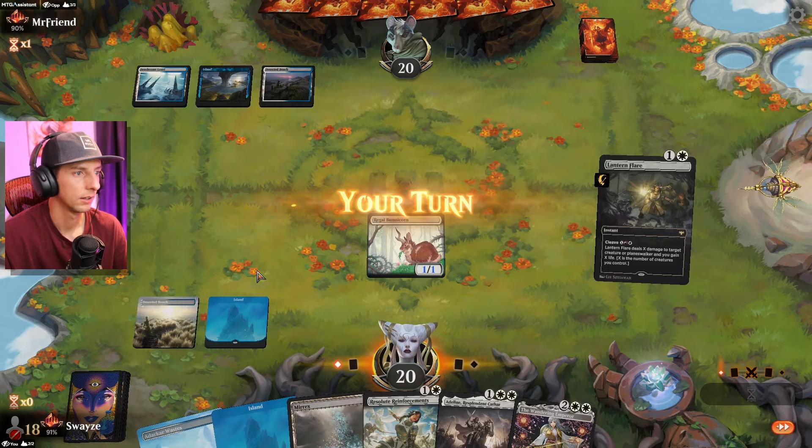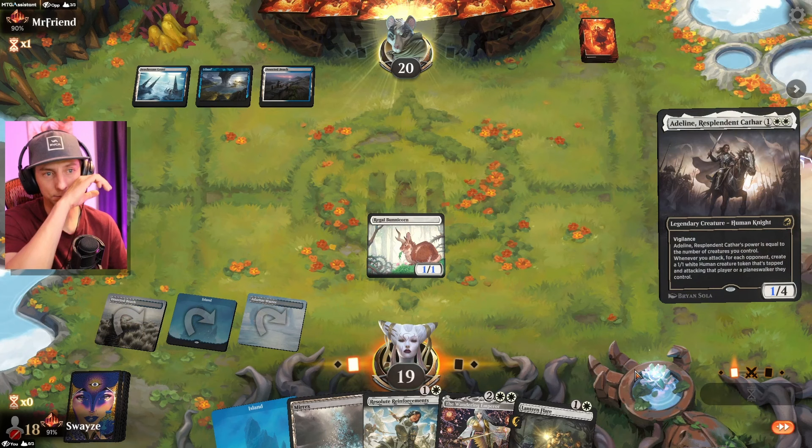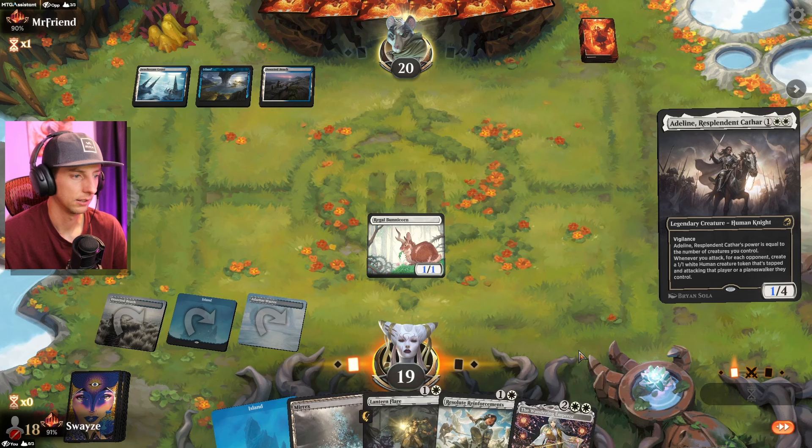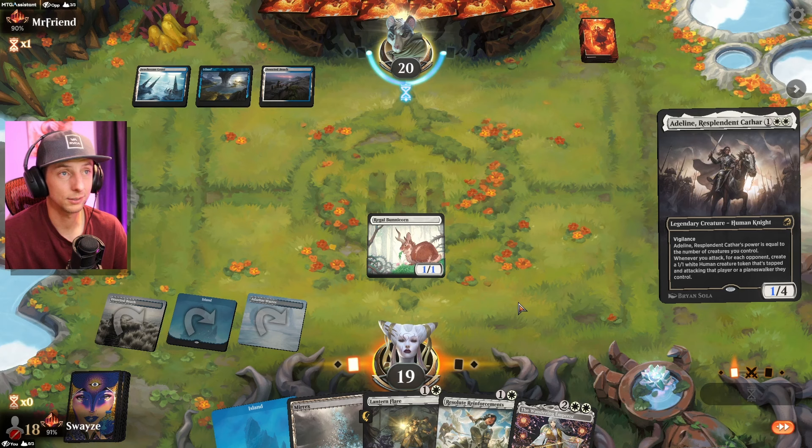It's still alive somehow. We didn't see a two-mana counter spell — what are the odds of seeing a three-mana counter spell? Pretty low. I need to find my own counter spell because I'm sure we're gonna get hit with a Depopulate next turn. They've obviously got something — I just don't know if it's a draw spell, a kill spell, or a counter spell.